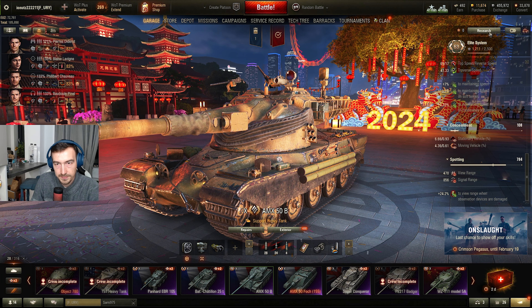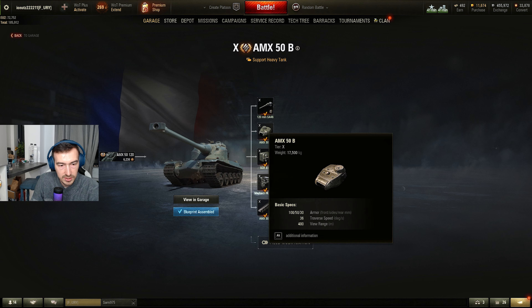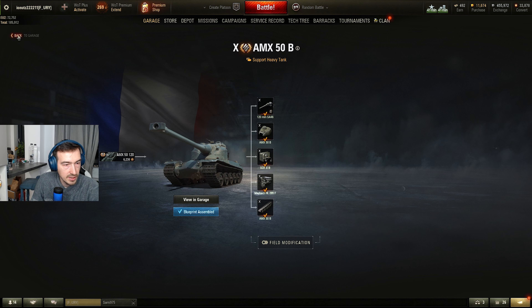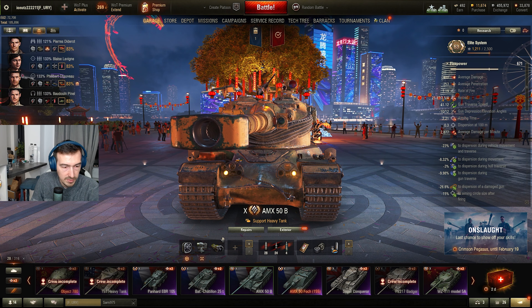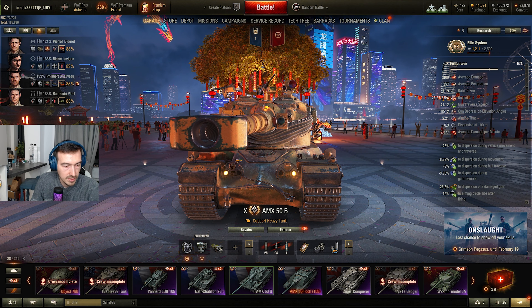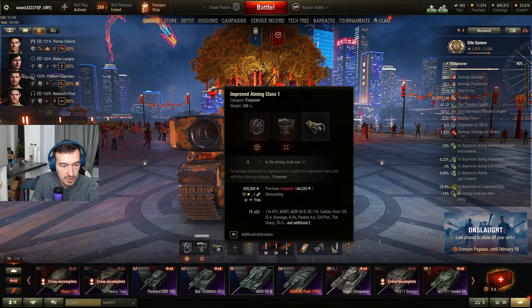The view range is good enough — the base view range is 400, which is actually really good, and you'll be able to outspot quite a number of enemy tanks. This actually allows you, like in my build, to not use any coated optics. I don't think you should use coated optics, because in this tank you need to maximize your firepower.